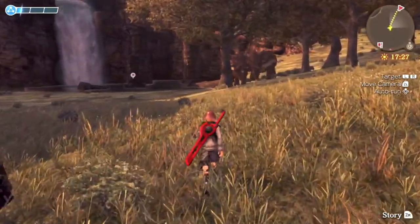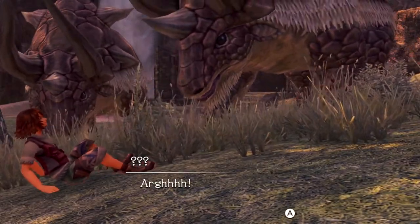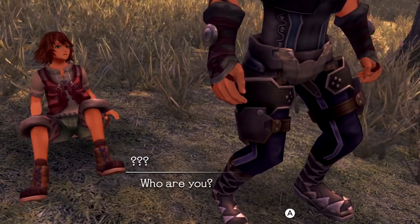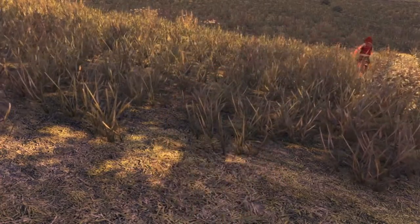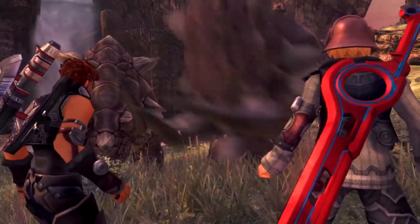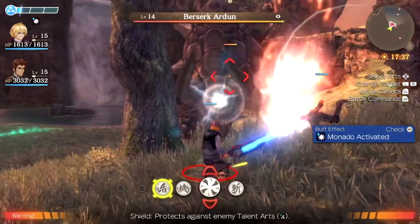Here we go — we got the story quest. This is the enemies we had to fight. They're really big — holy shit, I don't remember them being this big. This is technically a boss battle, so I'm hoping it goes okay. They're level 14 — I probably should have leveled up a bit. Whoops.